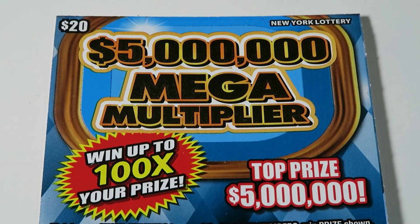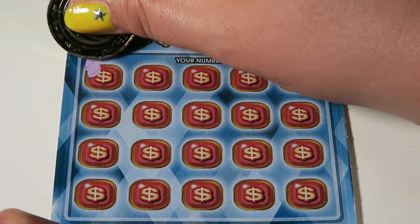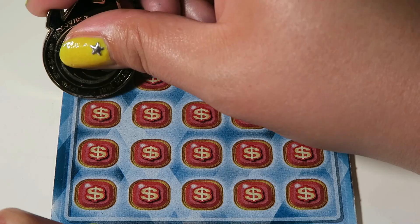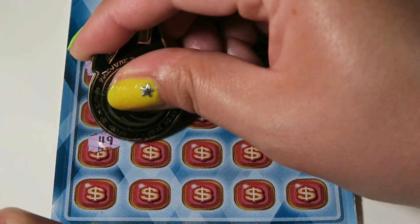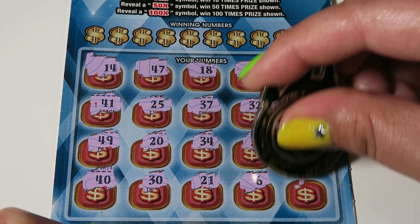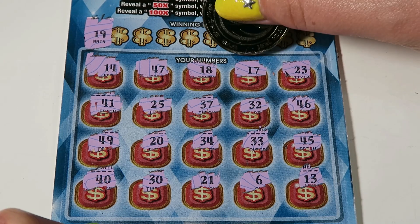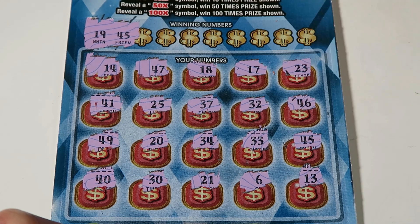It's up to our Mega Multiplier to come through with a good win today. This is match-your-numbers; 2x, 5x, 10x, 50x, and 100x are possibilities. Ticket 17 — let's see if we can find some multipliers. Numbers: 14, 47, 18, 17, 23, 41, 25, 37, 32, 46, 49, 20, 34, 33, 45, 40, 30, 21, 6, and 13. No multipliers, but we could still find a match. We have 19, 17, 18, 14, 45, 47, 46 — and 45, we got a match!